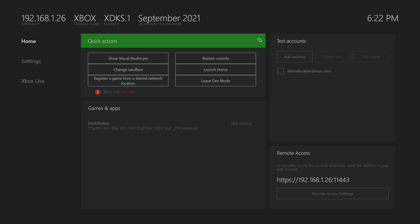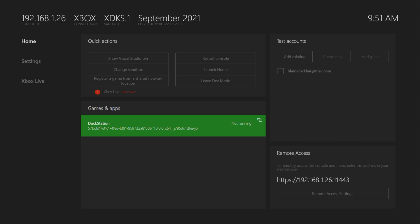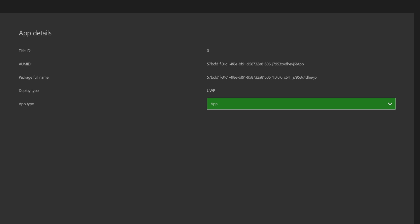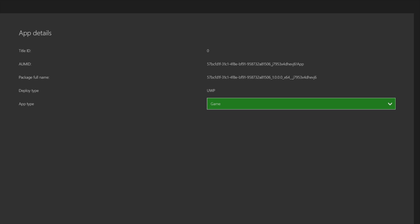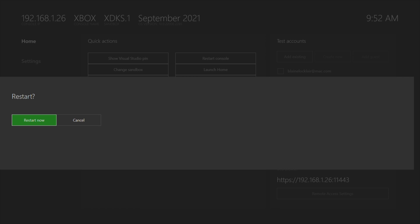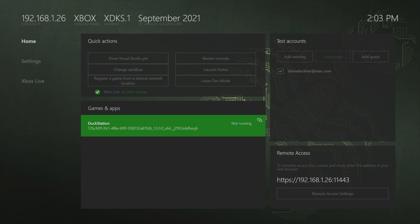In the console's developer mode, DuckStation is now listed in the games and apps. Use the D-pad to scroll down to DuckStation and press the View button — the small button to the left of the Xbox Connect button on your controller. Scroll down to View Details and select it with the A button. By default, DuckStation will be set as an App, which restricts access to system resources. To change this, scroll down to App, select it with the A button, then scroll up to Game and select that. Press B to go back, then use the D-pad to select Restart Console and confirm with the A button. Once your console restarts in dev mode, you'll be able to launch DuckStation.